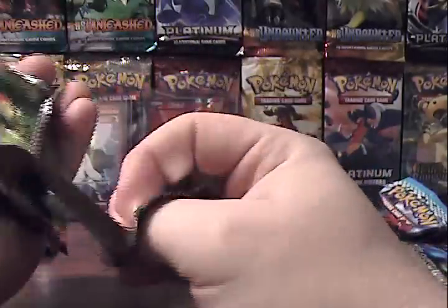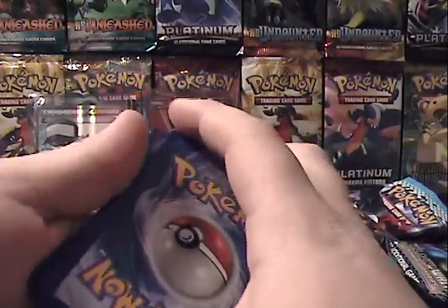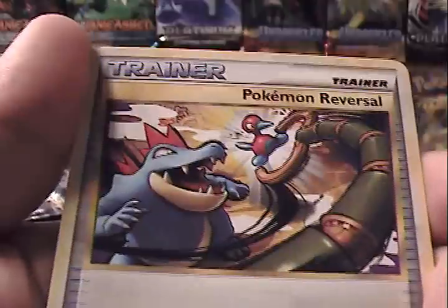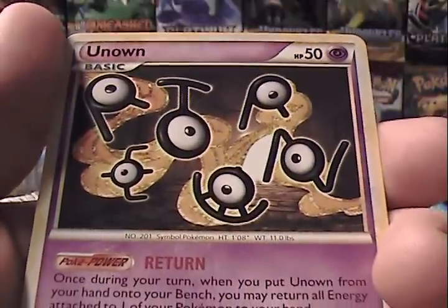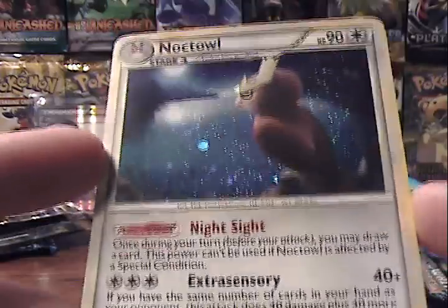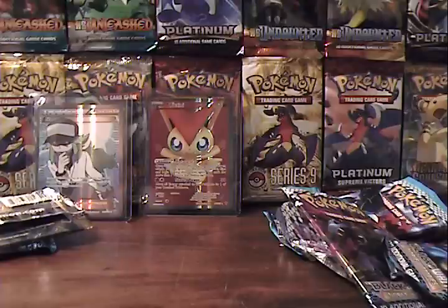The HeartGold SoulSilver pack. I don't know — another Holo might be nice, or a Prime. That would be awesome. But we'll see what we get. Ladybug, Vulpix, Sandshrew, Koffing, Marill, Pokémon Reversal, Corsola, Unown, a Reverse Dawn Fan which is an uncommon, and finally — ooh, here we go — Noctowl Holo! Very cool. So, three holographic cards on six booster packs. I say that's pretty decent.